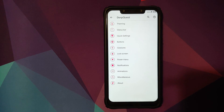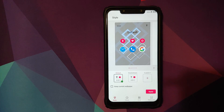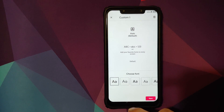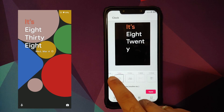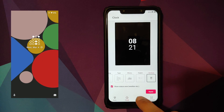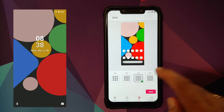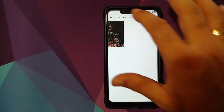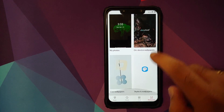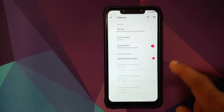This is where you have the major customizations from DerpFest OS. First up is theming — click on themes and you have two baked-in themes: default and Chronic Green. You can always create your own custom theme as well. If you go into clock, you have multiple clock options: default, analog, type, text, binary, digital, and vertical. Going to grid, you can customize the icon setup on your home screen — three by three, four by four, five by five, and six by six. Going to wallpaper, you'll have DerpFest wallpapers baked in, plus all the Pixel wallpapers including Pixel live wallpapers.